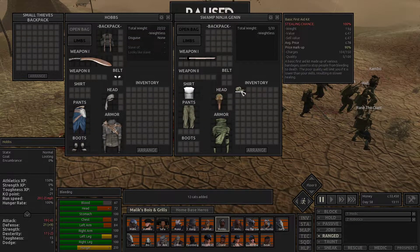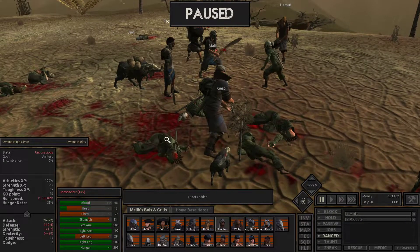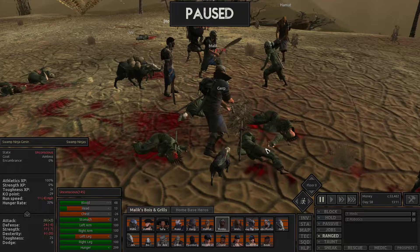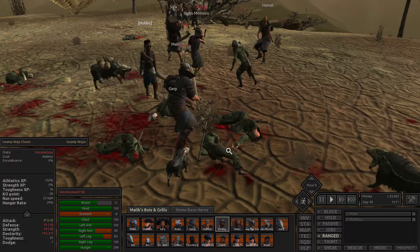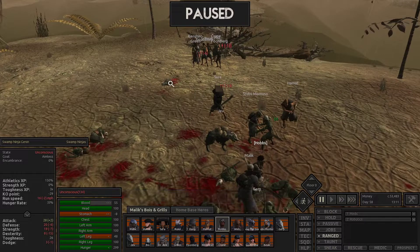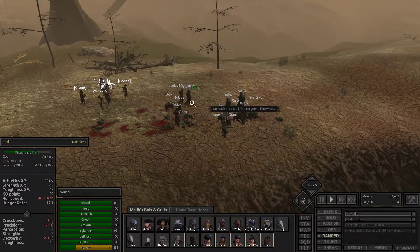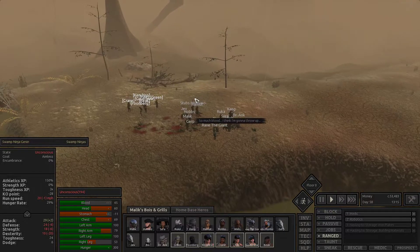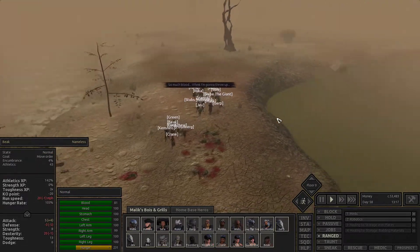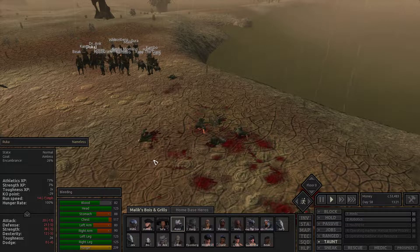Have these guys got anything good on them? We don't really want any of this — it's all faction uniforms. There's Swamp Ninja Genin and Swamp Ninja Chunin. I should just get the martial arts guys in as opposed to using the bows. Let's get everyone healed up. It's not as bad as I thought it was going to be, since we have enough guys to keep us healed. We have three medics healing as fast as they can.